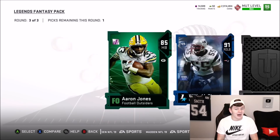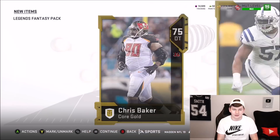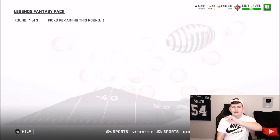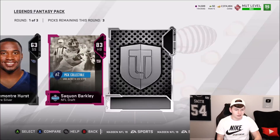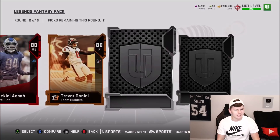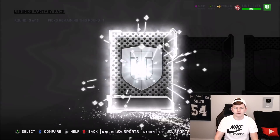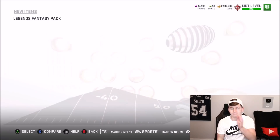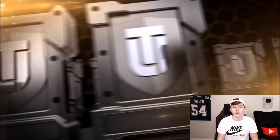Couple golds. Round two: Saquon Barkley, 79 overall core rookie. Football Outsider, 85 overall Aaron Jones. Wow, 85 overall Aaron Jones right there. I remember that Saquon Barkley card because this was his rookie year. He had a rookie master card like Isaiah Simmons did this year — I think it was an 87 overall. That card was so good. If you did Saquon Barkley's rookie premiere at the end of Madden 18, as soon as you logged in, boom, you basically had that Saquon Barkley card as soon as the set released.